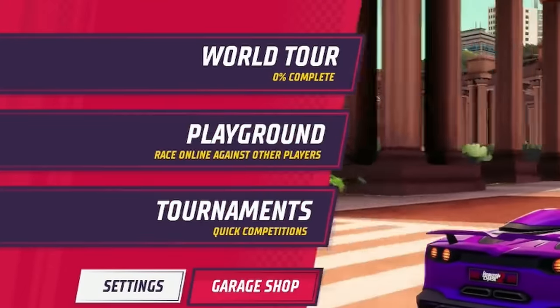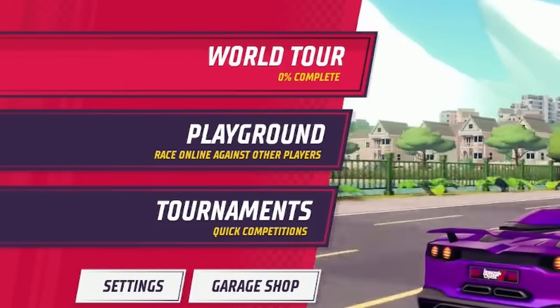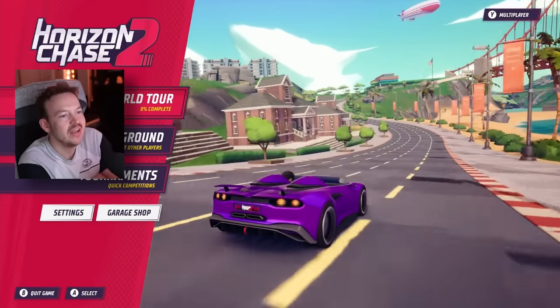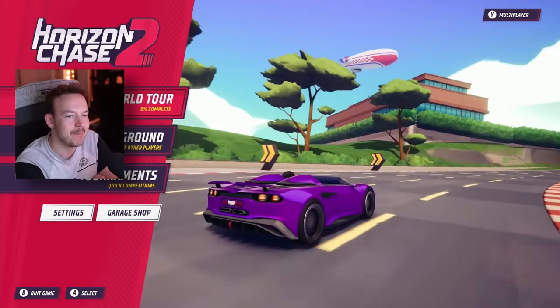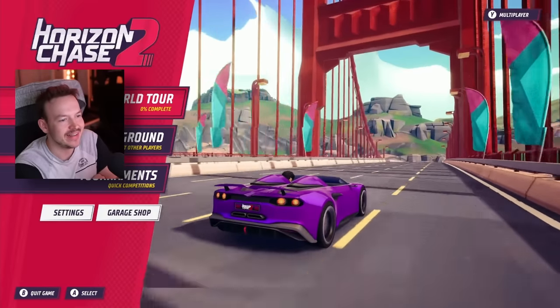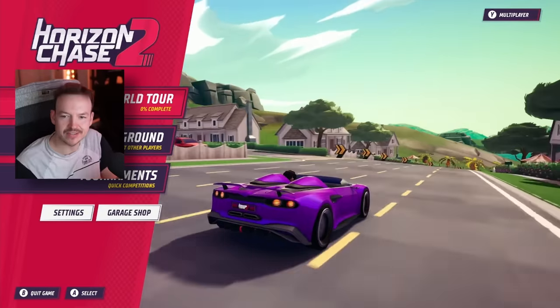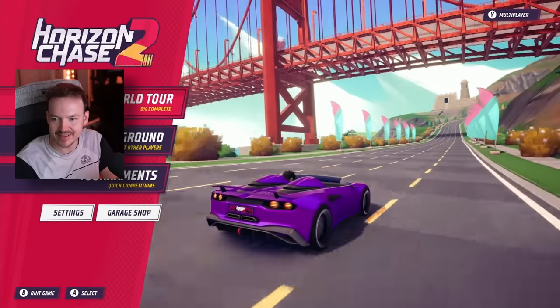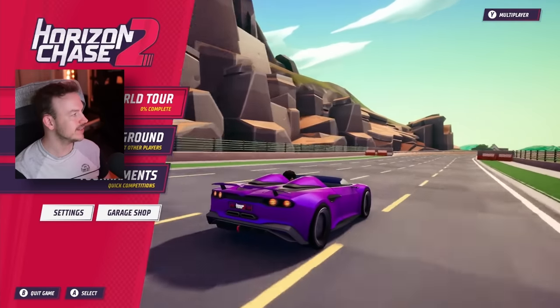World Tour, Playground, Tournament. We're immediately going to jump into the World Tour. If we want to unlock something, we're going to need some credits. Especially if you remember the first game, you probably immediately noticed the massive upgrade in graphics. Now they went with a more 3D art style rather than the primarily 2D art style of the first game. It's great to see that they got a lot more budget for their second game. I'm quite excited to check it out.